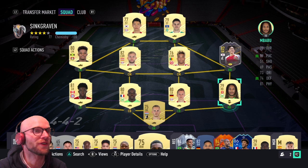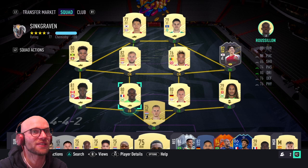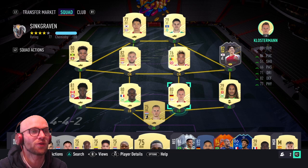On the center back positions you have a few options. You can put in Upamecano, but I like to put in Roussillon because he has 88 pace, 76 defending and 76 physicals — the pace is all you need for your center backs. He won't be on 10 CAM, he'll be on around 6-7 CAM, but he will get the job done. Next to him will be Klostermann — 84 base, 82 defending and 77 physicals. Nice and low rated at 80, but of course he is very good.